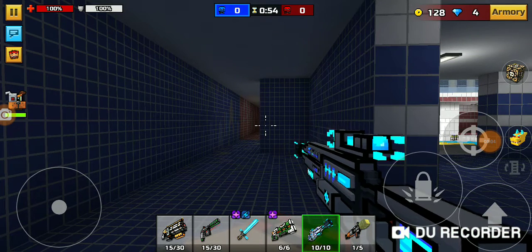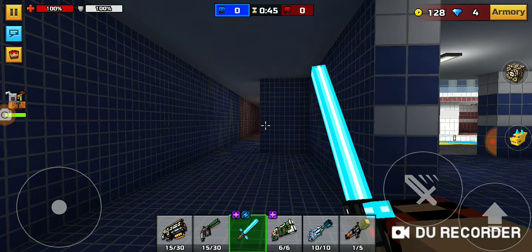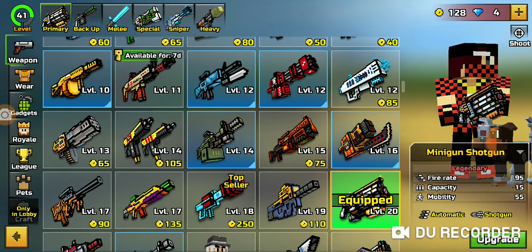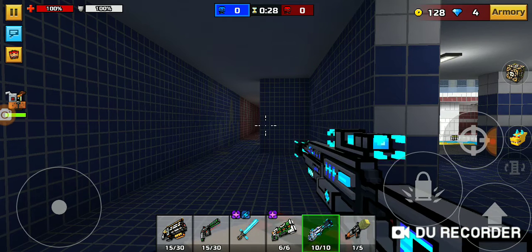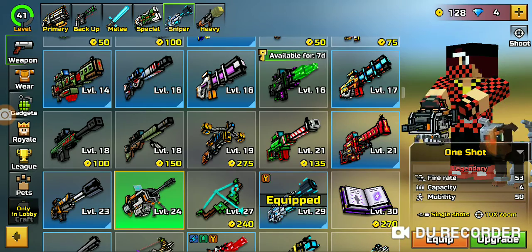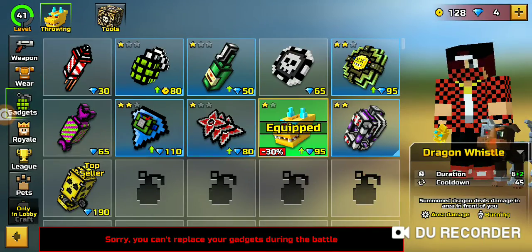Hey guys, welcome back to my Pixel Gun 3D video. Today I'm going to show you my methods. I'll start with my first one — this is my old one where I used the Minigun Shanker, the Secret Agent, the laser, the Daily Snipe Rifle, the Laser Bouncer, and the RPG. I used the One Shot way back then too. This was my old method — I didn't use the Dragon Whistle during that time.